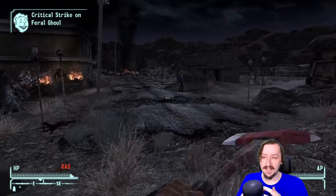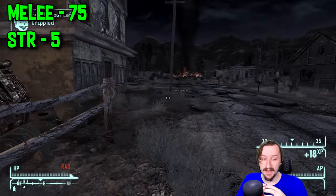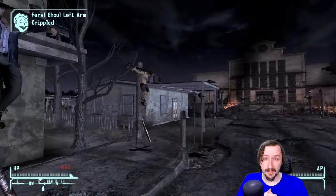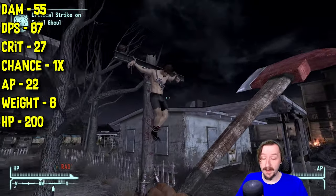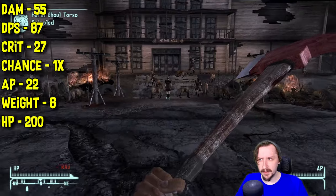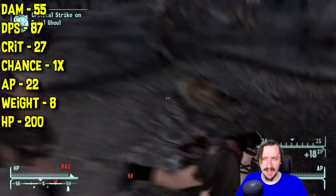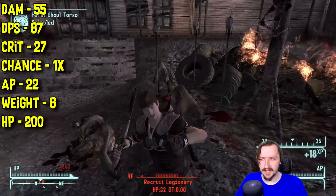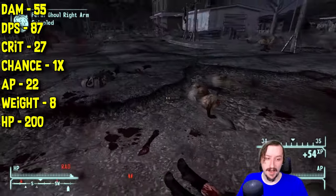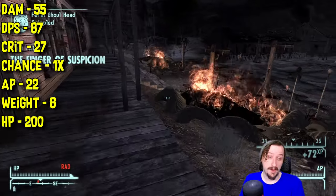Let's move on to the fire axe and its unique variant. The fire axe requires more strength and more melee than the hatchet — 75 melee and 5 strength to wield. Not the hardest thing for a melee build, so you can get these pretty early and use them effectively. The fire axe does 55 damage per hit — a lot of damage — with 87 damage per second. These don't swing the fastest, but still fairly fast for a two-handed melee weapon. It does 27 crit damage, which is about half its regular damage, similar to the Super Sledge. It has a 1x crit modifier and costs 22 action points in VATS, the same as the hatchet.